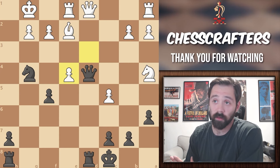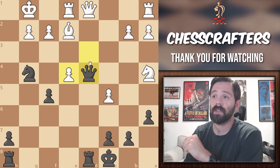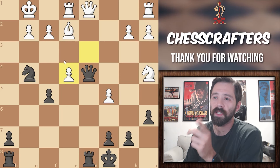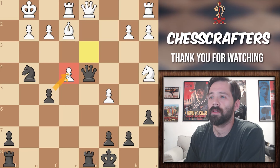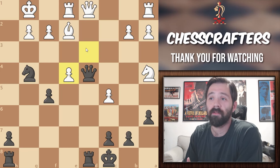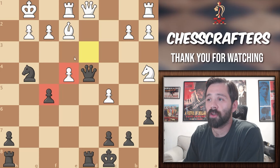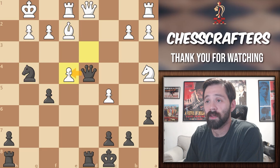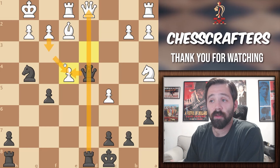Moving on to another one. Here we see that we can trade the queens and maybe one set of rooks. We can also see that we can take this pawn, but is any of this really going to improve white's chances of winning? If you capture the pawn with your pawn, you're going to leave your knight undefended, and if you take it with the queen, white can play pawn to f3. You take the queen, white takes your queen, and after all the trades, white would end up being worse off.